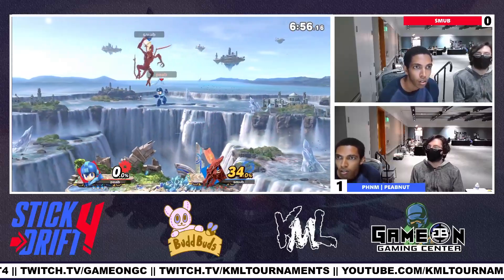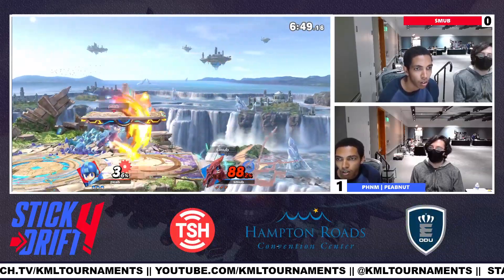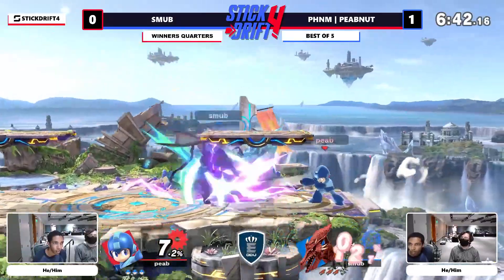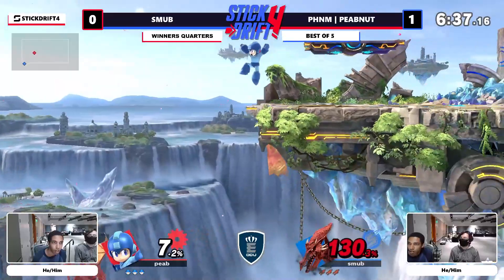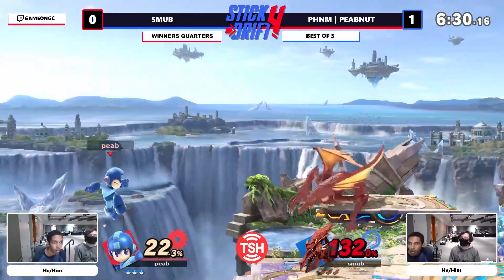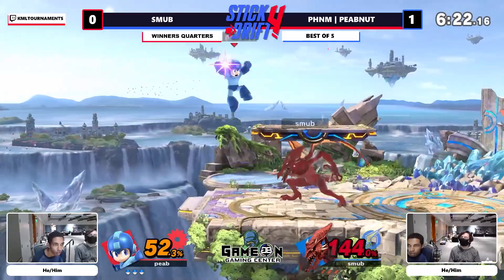Smub barely not getting carried off the top early. When he went high before, he would just use the hard knuckle — it's so hard for Ridley to deal with. Smub is trying to find a way back to stage; crash bomb is going to reset the situation but he misses the ledge, giving Peep an extra opportunity. The ledge trap is Smub's opportunity to shine, and unlike last set, he's going to lock this one down and get at least a little bit of extra credit out of it.